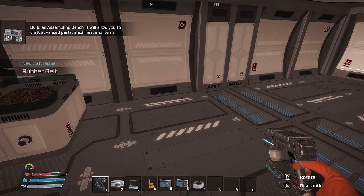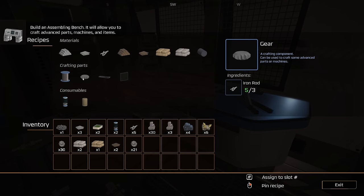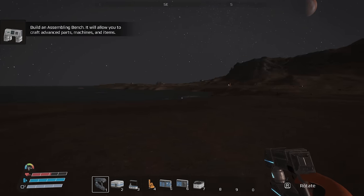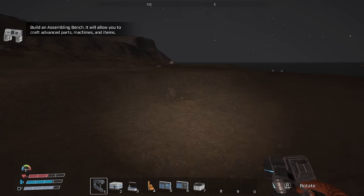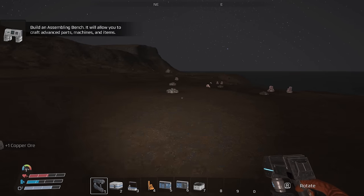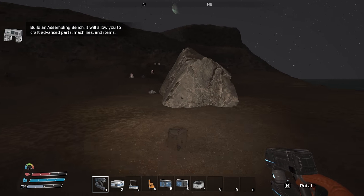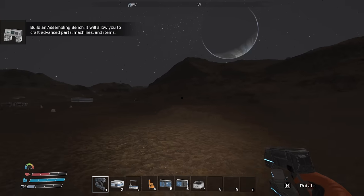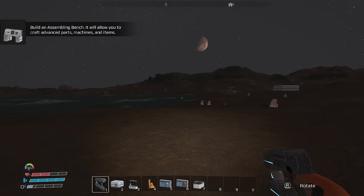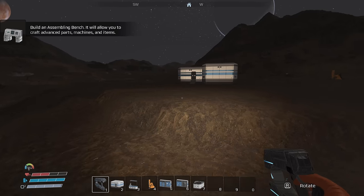Build an assembly bench — it'll allow you to craft advanced parts, machines, and items. Machine parts need gears and cable. I can make gears because that needs rods but I only have enough for one. I need more iron and it's going nighttime — do I have a flashlight? Yes. Let's get some iron and more copper, though copper seems very sparse. I need to either get an oxygen tank or something so I can travel further.